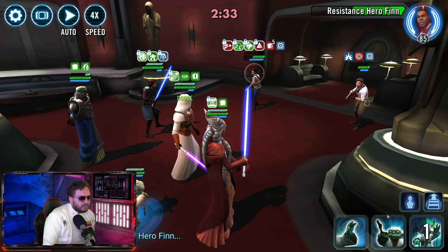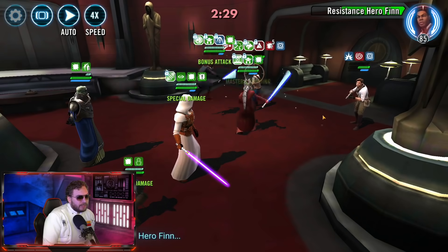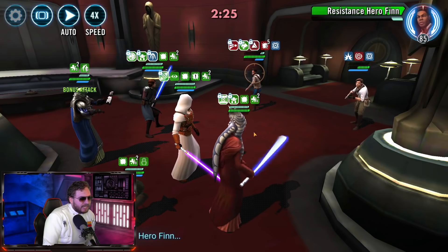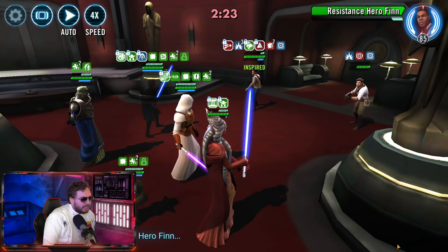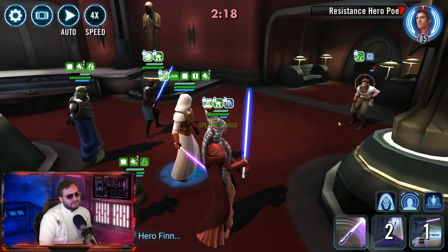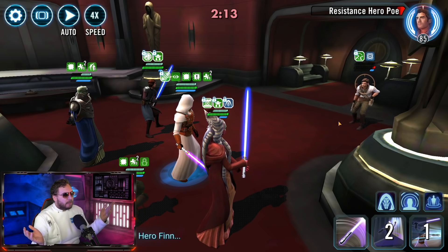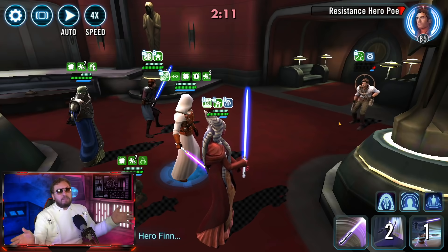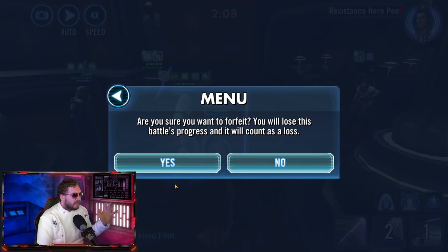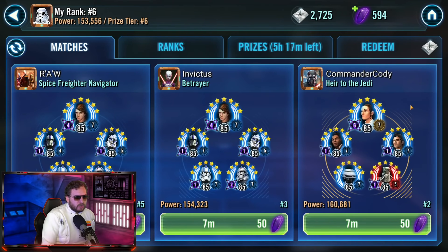We're going to leave with probably full banners here. Shaak Ti's healing ability is so important because Jedi Revan lets you heal people who are attacking out of turn, and Shaak Ti already heals on top of that ability. There are situations where you will be able to get a full 60-banner win. Let's give this over to Hermit Yoda and try to heal up the team. Give it over to Skywalker, hide him under stealth. We're just waiting for Finn to take a turn so we can finish him off. Looks like we're getting a 57-59 banner win — best counter for Rey right now in Galaxy of Heroes against a top-of-the-line Galactic Legends Rey.